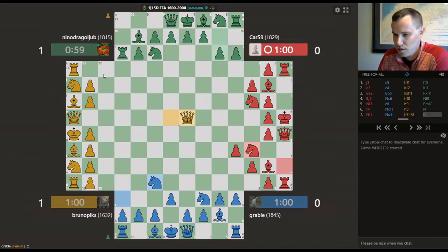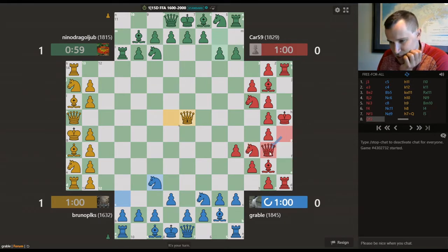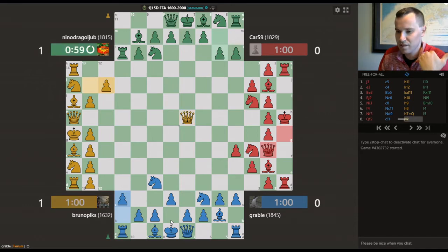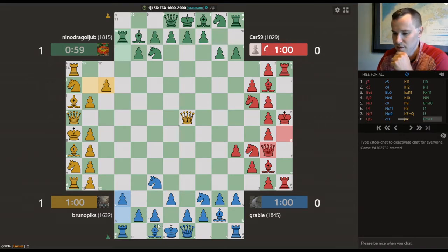Yellow now has two queens but is somewhat underdeveloped. Red's queen is now unprotected. I think I'm going to move forward with this. In two-player chess it's a lot about who can take the initiative from the opening, who has the strongest time advantage. Every move counts, but in four-player chess I find more and more that if you can wait for the other players to start trading things off, that only makes you stronger.